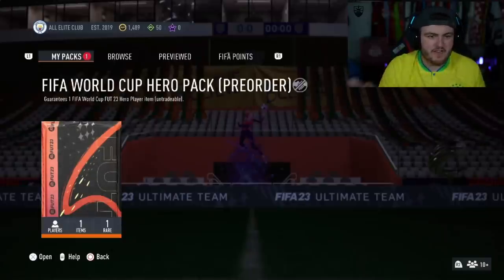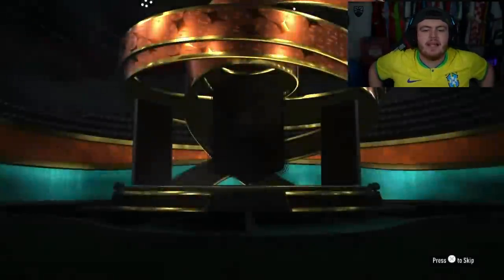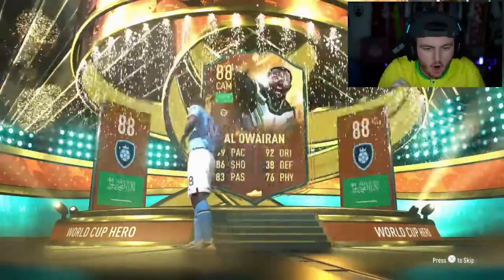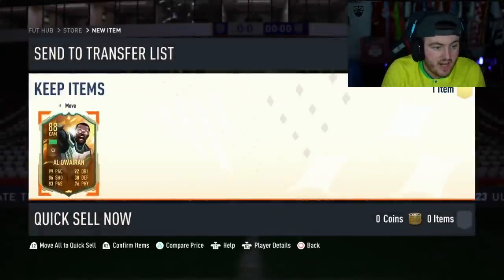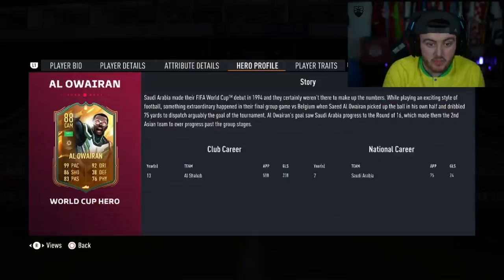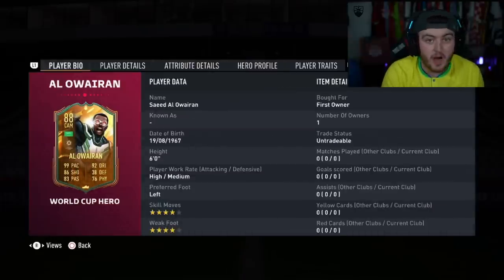We've got Ahmed's FIFA World Cup Hero pack — the All Elite Club. Come on, let's get a big addition to the All Elite Club. This is not Capdevila, please — I'm so bored of him already. W! This card looks incredible — absolutely nuts. 99 pace, 92 dribbling, 86 shooting, 83 passing, four-star, four-star. Could play right mid, right wing, striker or CAM. This card looks absolutely phenomenal. That's a big W.